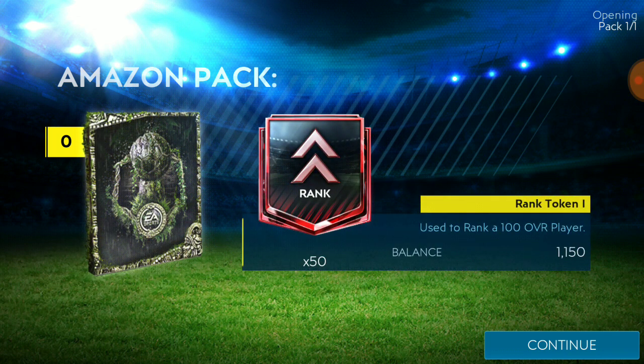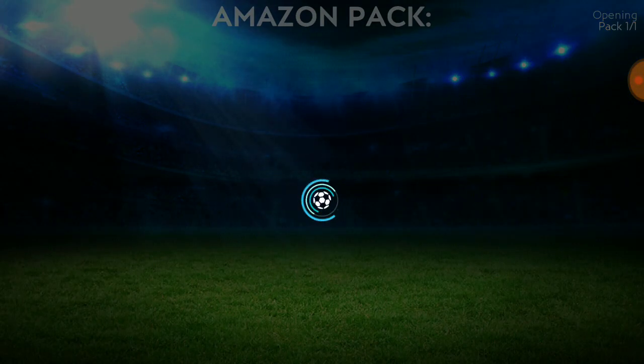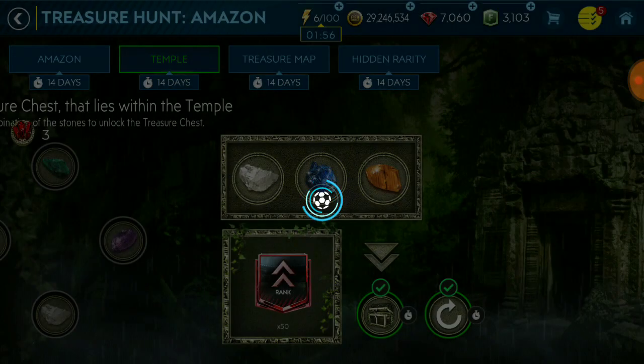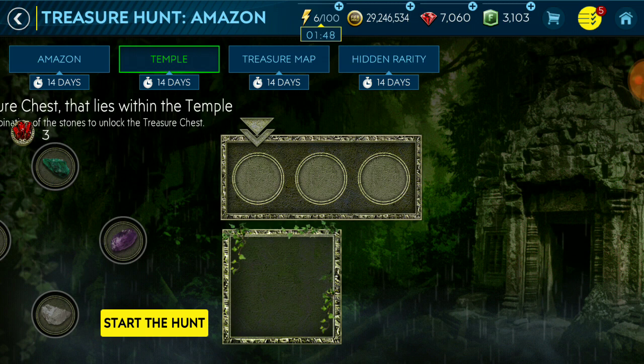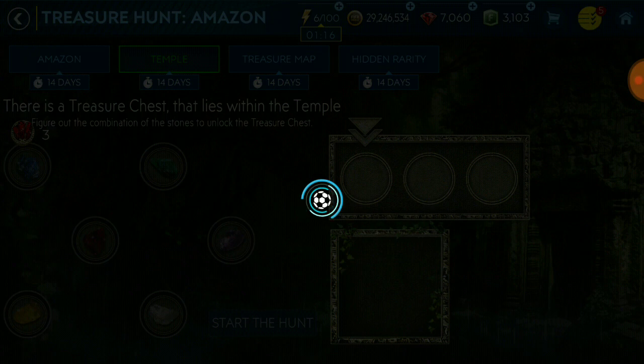We've unlocked the chest and got some nice rank-up tokens. We haven't done any rank ups yet — we have enough to do 11 rank ups. I'm hoping we'll get to it soon, maybe in a day or two, and maybe we'll do a massive rank up session. When we start the hunt here, I hope I get a legendary or epic skill boost, because there are some amazing cheap beasts with epic skill boost that I can use for Head-to-Head. The rank tokens would be the best, but sometimes we get common skill boosts which I don't need — but it's free stuff so I don't mind.